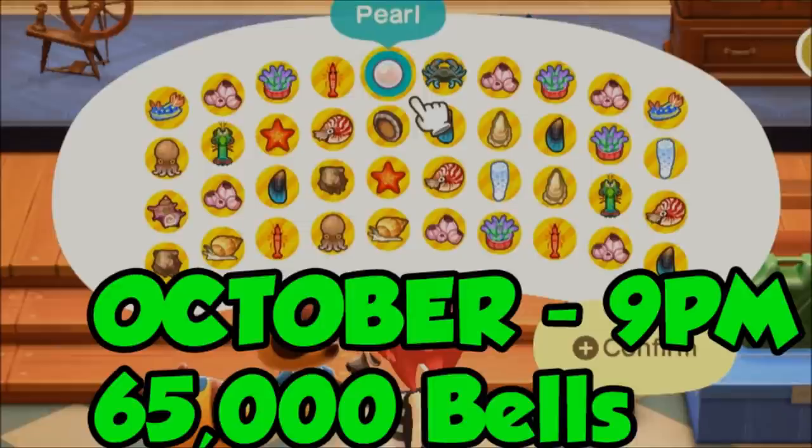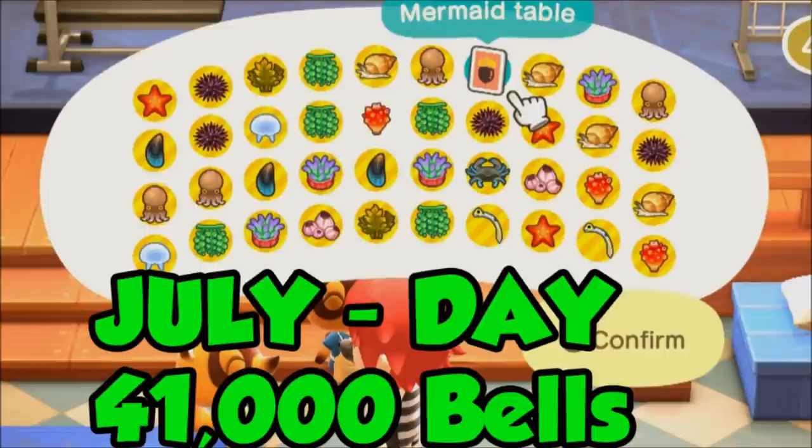If we don't count the pearl, that's still 55,000 bells in October past 9pm in about 15 minutes. For July during the day — if you're playing normally without time skipping — this is about what to expect: 41,000 bells every 15 minutes. Multiply by four and that's around 160,000 bells per hour. Factor in Pascal giving roughly an extra 1,000 bells per trip and a couple of Giant Clams, and you can make close to 200,000 bells per hour just running around getting sea creatures — it's actually insane money.